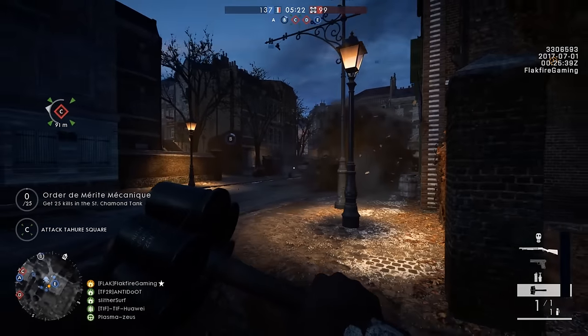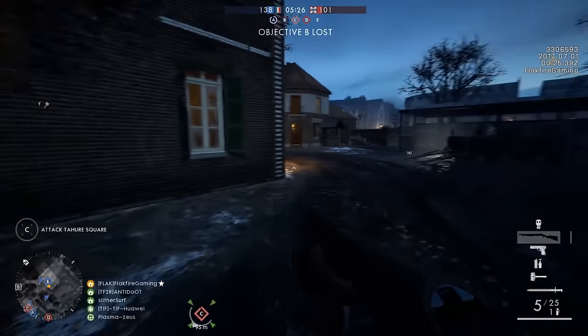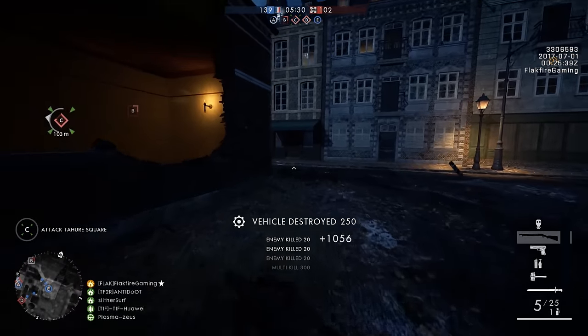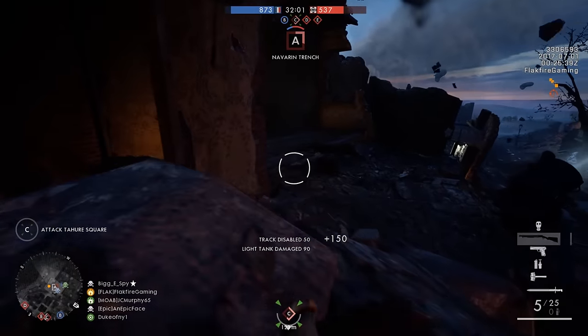Most of the vehicle combat on Priest de Tours takes place at the more fringe objectives, like the Schmidt Trench or the Delaunay Trench. Larger tanks will have an easier time sticking to the main road, which makes it a perfect location for an ambush.